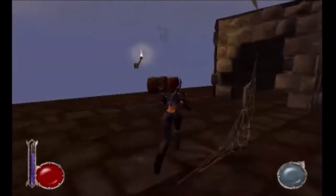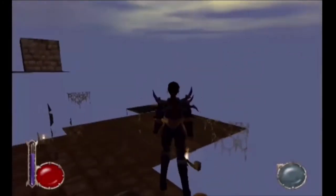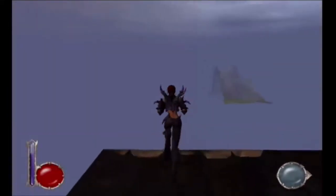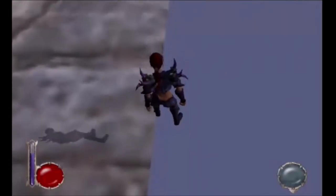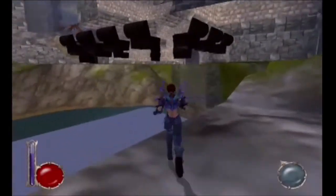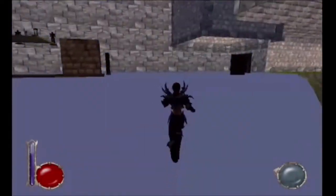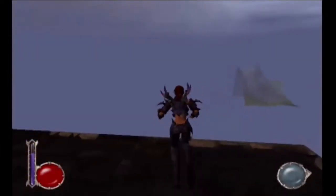There is actually an easier spot to access that area: simply use these barrels here, backflip up to here, then backflip back to make sure you stay up, then make your way over here to immediately pop out into the area. Easy peasy — you just come up here and can explore the castle as normal.